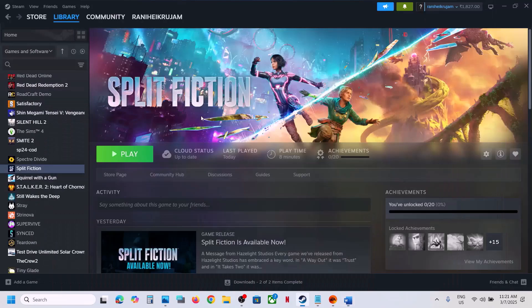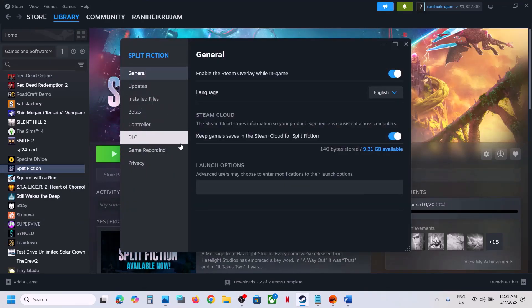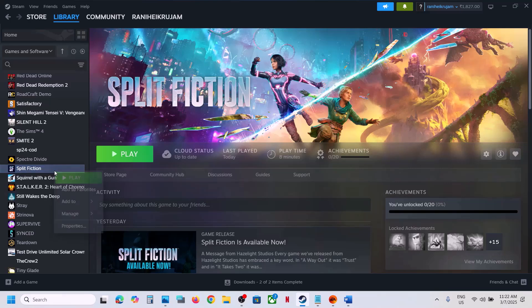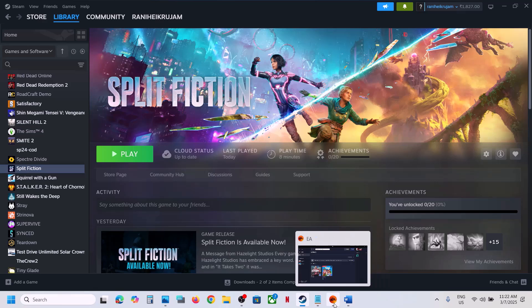For this, go to Steam, right-click on the game, select Properties, go to the General tab, and in the launch option type in -dx11 and then close this. Launch the game and check. Still not working? Type in -d3d11 and launch the game. If that does not work, type in -dx12, launch the game and check. Still not working? Remove this and follow the next step.